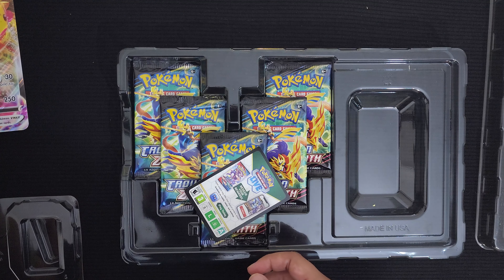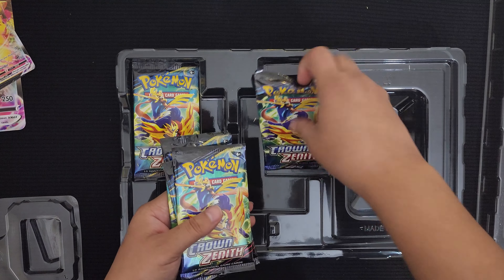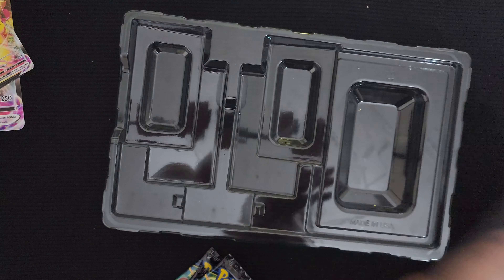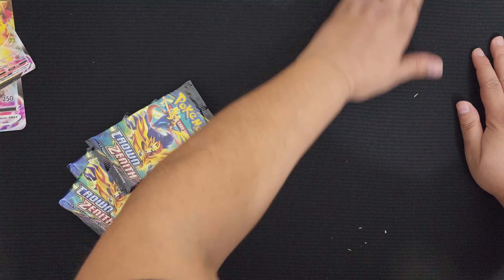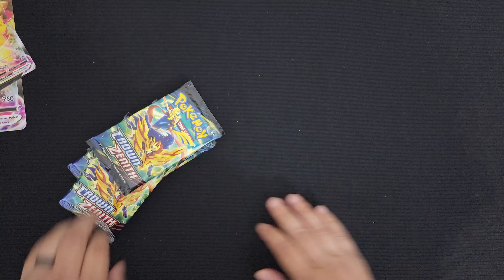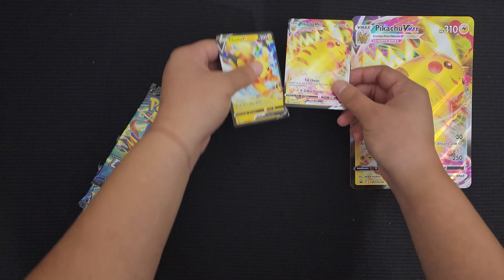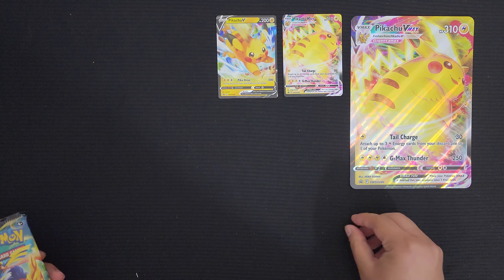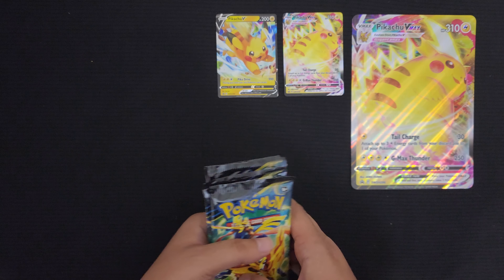Here's the TCG Live card, and here are our 5 booster packs from the Crown Zenith set. I'll get our Jumbo Pikachu here in the shot along with our 2 cards. I can't stop looking at it — it's actually a really nice, super cute Pikachu card. Alright, 5 booster packs. Let's hope we pull some more Gallery cards.